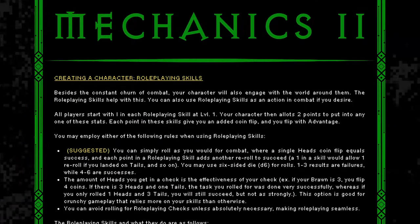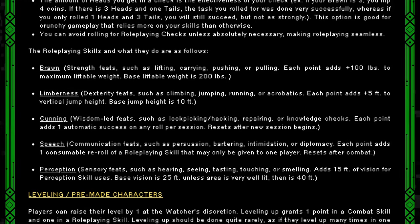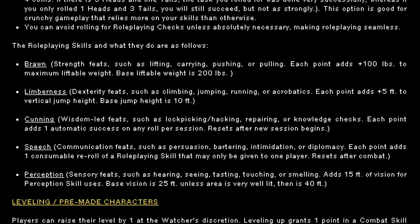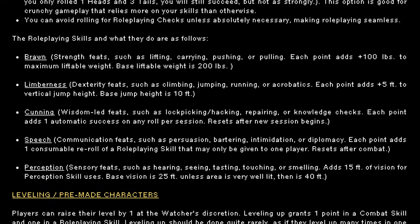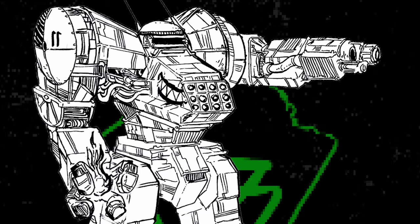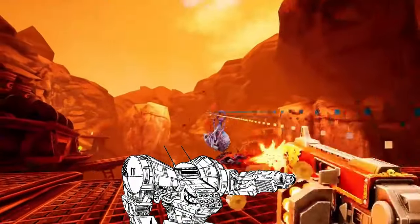There are also stats for roleplaying skills. Each point in a roleplaying skill basically adds one re-roll for you to pass a roll, but in general the rules on roleplaying are very light — they do give you some bonuses in combat, so that's nice. Basically, if you know how boomer shooters work, you already know how to play this game. And speaking of boomer shooters, you're probably wondering what guns you can get.